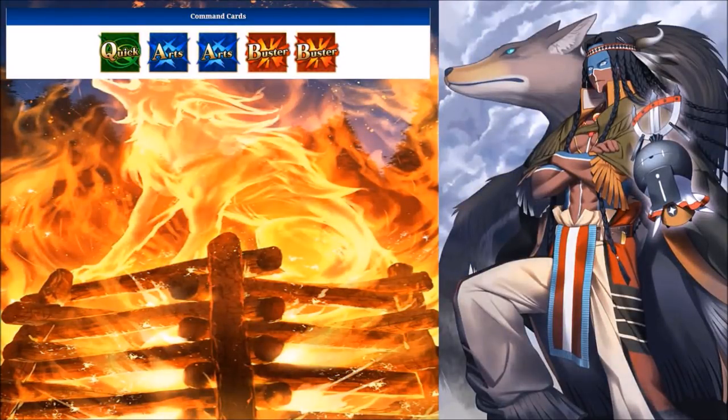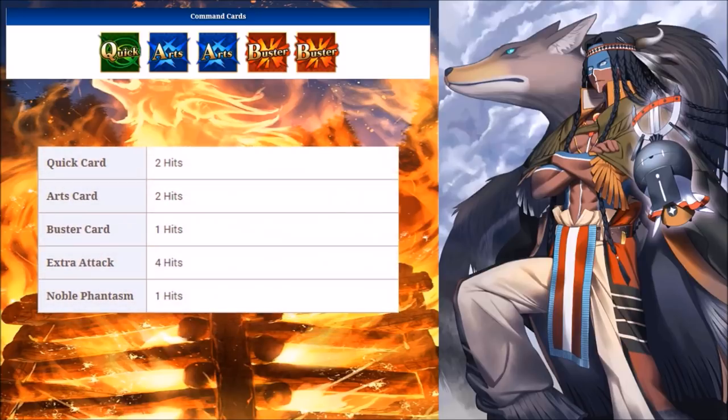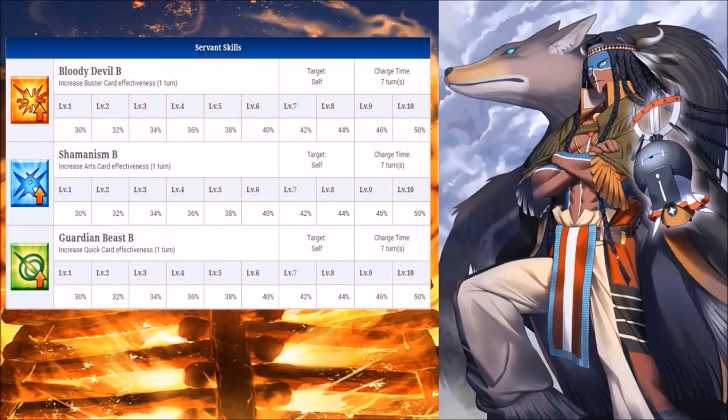Now onto Geronimo — he has one Quick, two Arts, two Buster, and an Arts NP. For hit counts: Quick and Arts do two hits; Buster does one; Extra does four; and NP does one hit. For his active skills, I'll say this right now — they are absolutely amazing, if only they were targetable or team buffs. Sadly, they are all self-buffs, so basically each skill increases the performance of a specific attack card for one turn.